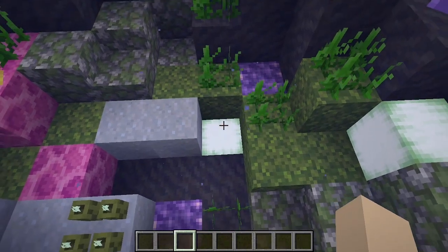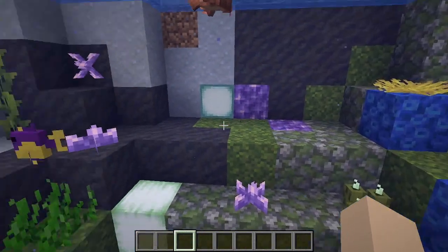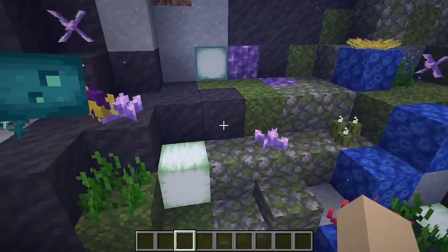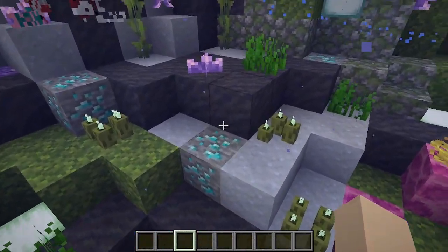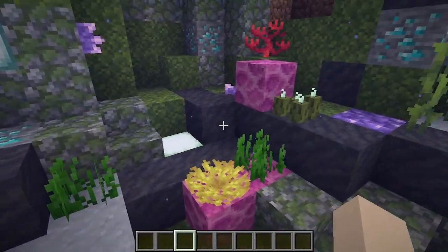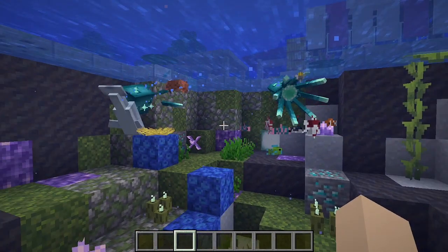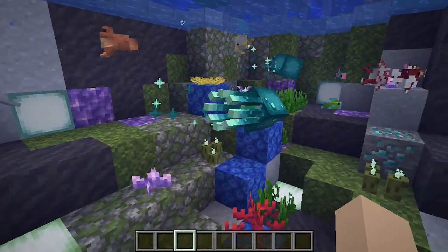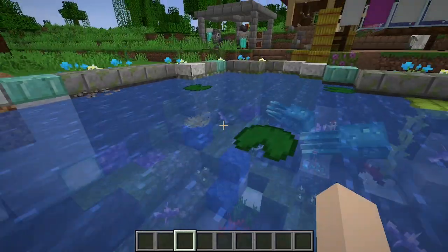I really wanted this pond to sparkle, in a way, and I think we've really achieved that with the lights built into the walls and floor, and then the amethyst — both the blocks and the clusters — and we've got diamond blocks here. I think we achieved that sparkle, and having the glow squid in here with their pretty sounds and their actual sparkles coming off of them is just everything that I wanted it to be.